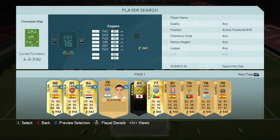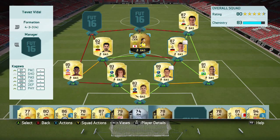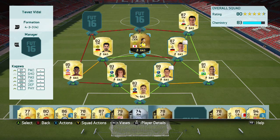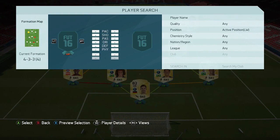Moving into the CAM position, we've got our only in-form player and that is Shinji Kagawa. Really really good card — 4-star skills and 4-star weak foot again. 88 dribbling and 81 pace are his main attributes, and his card was very very good.